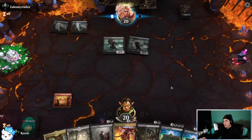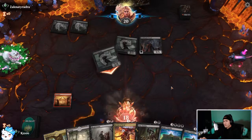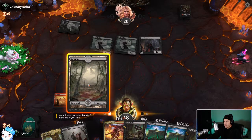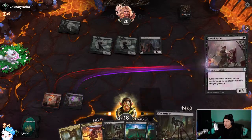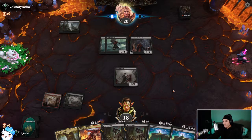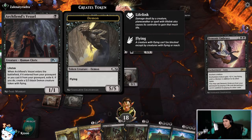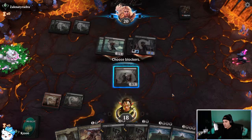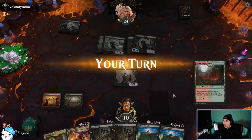Another Gutter Bones — okay, it could be worse. I'm hoping I hit a land that comes in untapped next because otherwise we're in really bad shape. Archfiend's Vessel is always scary because if it enters from the graveyard they create a 5/5 demon. We can't lose Blood Artist — we might have been just a little bit too slow.